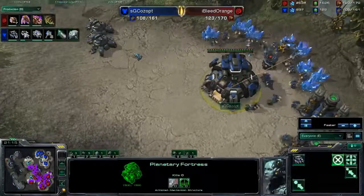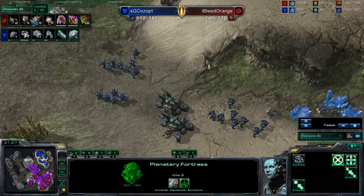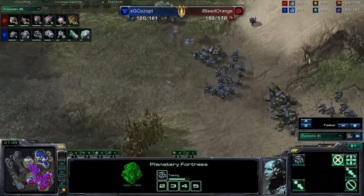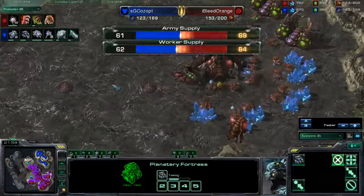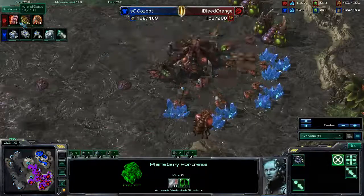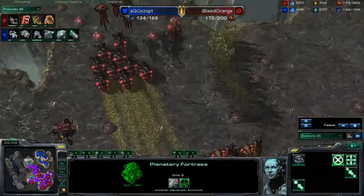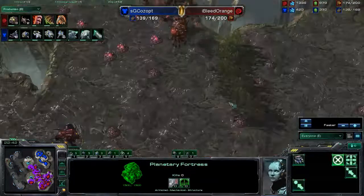This Planetary Fortress and these Siege Tanks are out very quickly. We are very close on supply — 112 to 123 in favor of I Bleed Orange. He's pushing out with 5 Brood Lords, 4 more Corruptors, 20 zerglings, and he's getting Flyer Carapace up right now. We're finally seeing 1-1 coming up from SG — at 21 minutes, he should have had that a long time ago. I Bleed Orange is ahead on workers 84 to 62 at 4 bases. He now has +1 attack speed coming up for the zerglings and 40 more zerglings in production — he really loves his zerglings. This attack force is going to be devastating if he can get them all in at the same time.